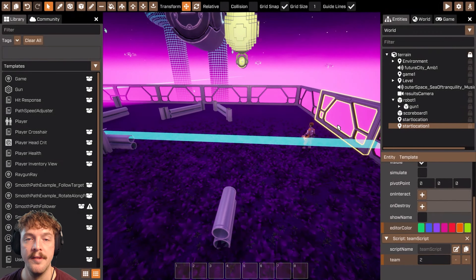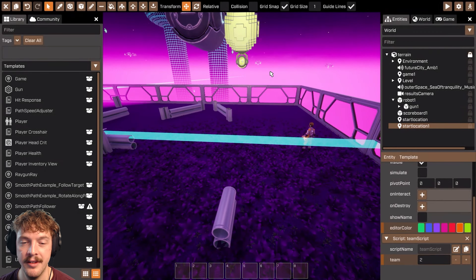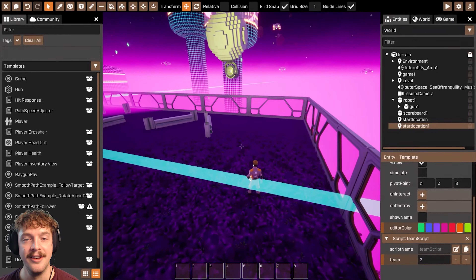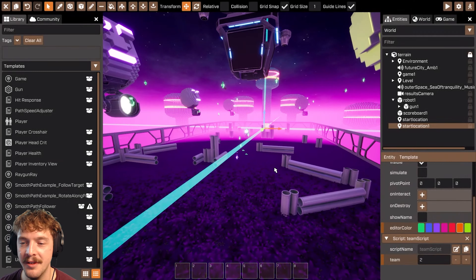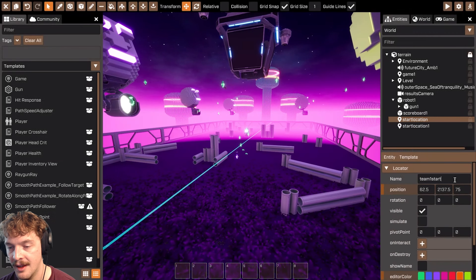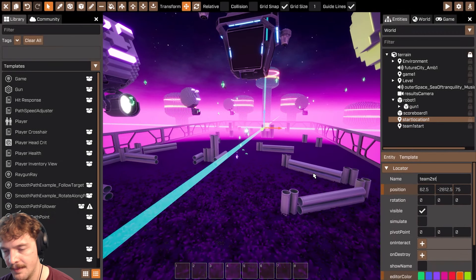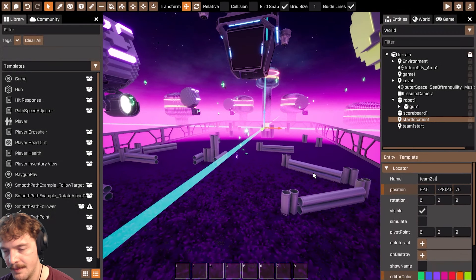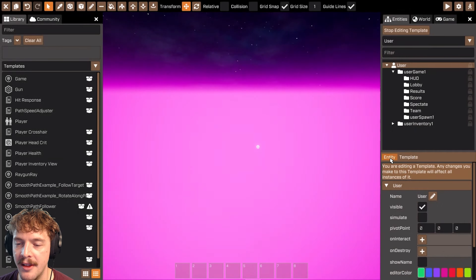If the player is on team one, it'll find the team one locator. You can even have multiple locators for the same team — I could have three locators for team one and it would just pick one of them. There's some clever algorithm stuff going on in the auto respawn script to determine the right locator to spawn at. I'll label these to keep things neat: 'team one start' and 'team two start'. So we've got some locators and the respawn logic working.